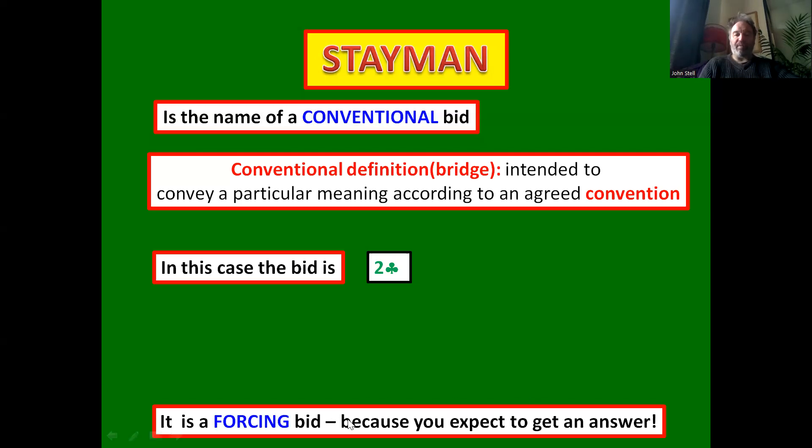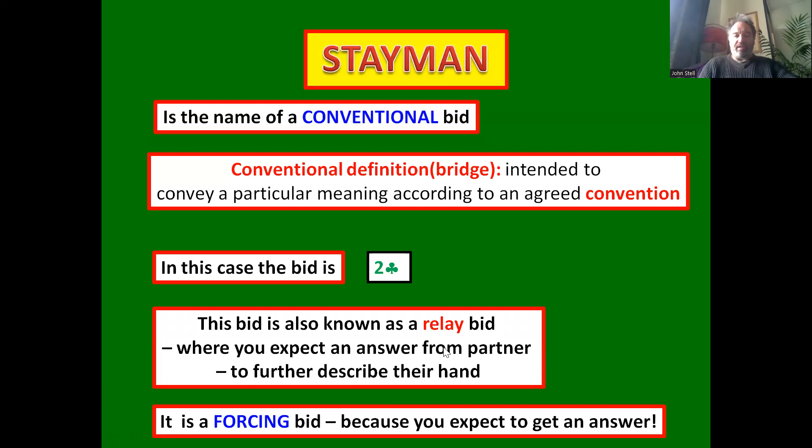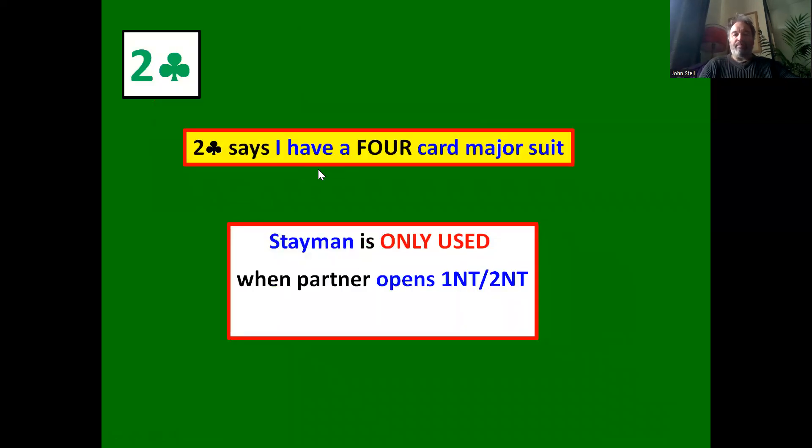Two clubs is a forcing bid — you expect to get an answer, so your partner has to respond. It's also known as a relay bid because you're expecting an answer to further describe their hand. We all know that one no trump is a balanced hand containing 12 to 14 points, but there are different ways to make up those 12 to 14 high card points.